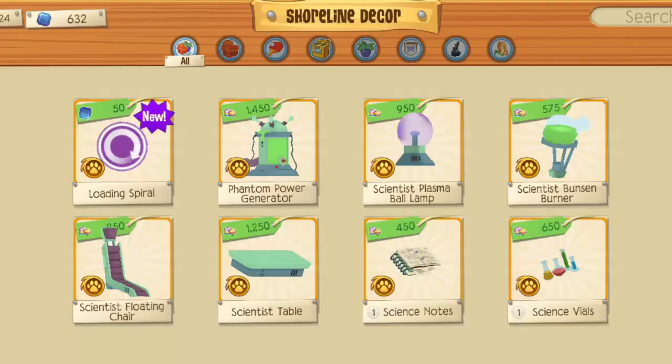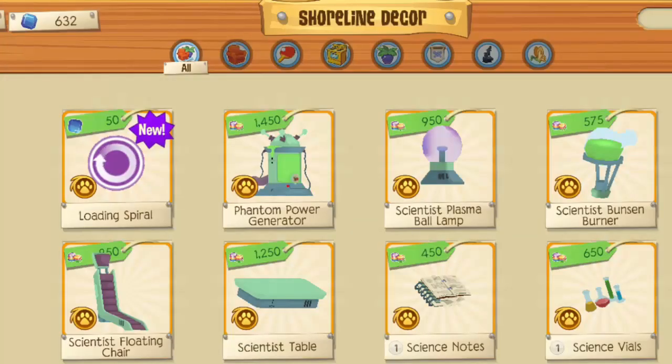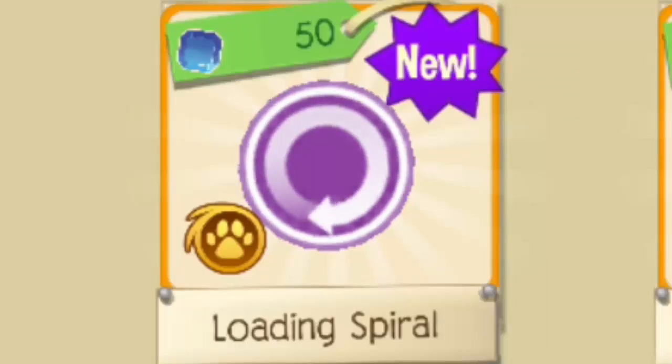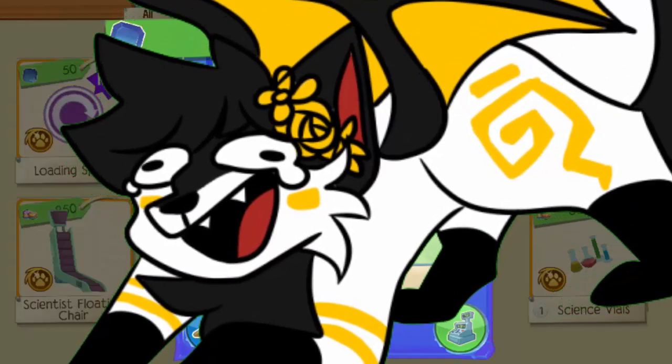So I was just minding my own business walking through Zuma and I wanted to buy some items from Shoreline Decor Store, and I came across this thing which won't load. I was like, why is it not loading? And then down here it says 'loading spy.' And I was like, wait, did Animal Jam actually make this a den item? And they did!